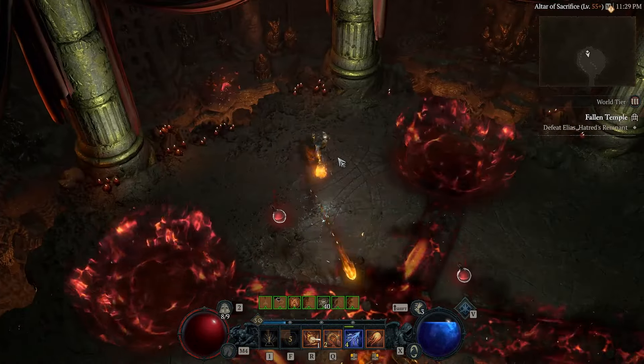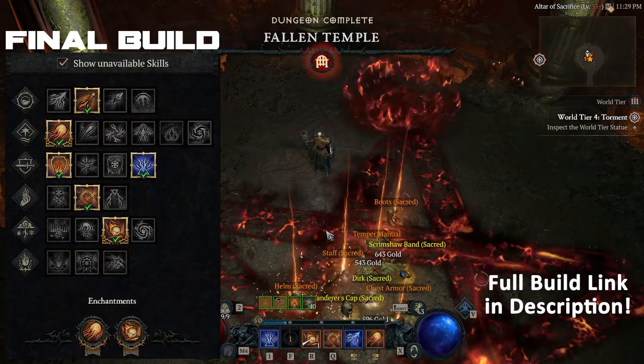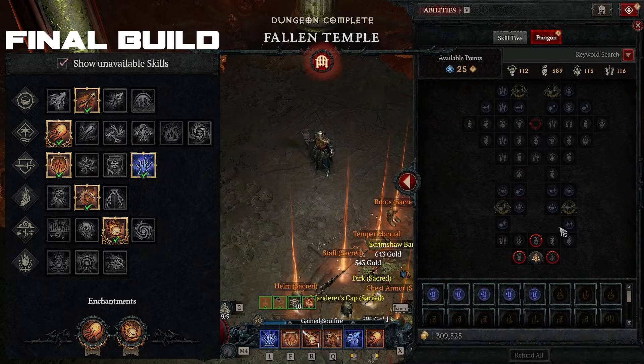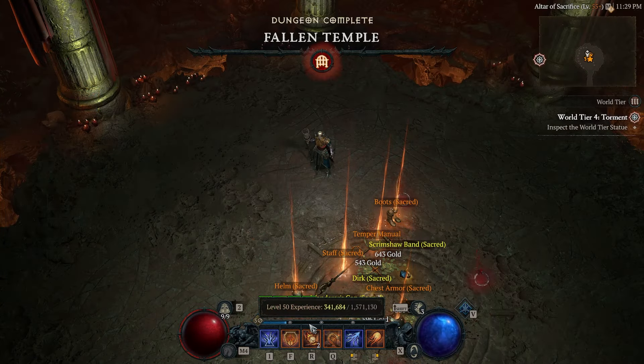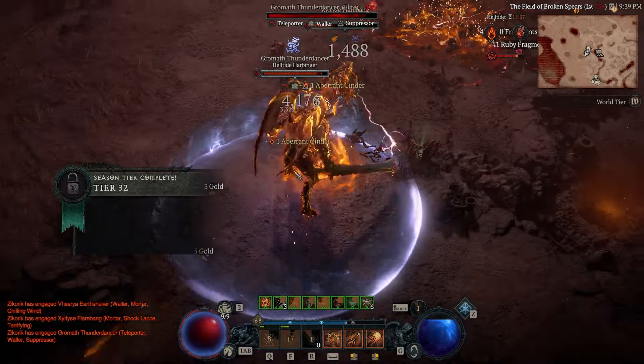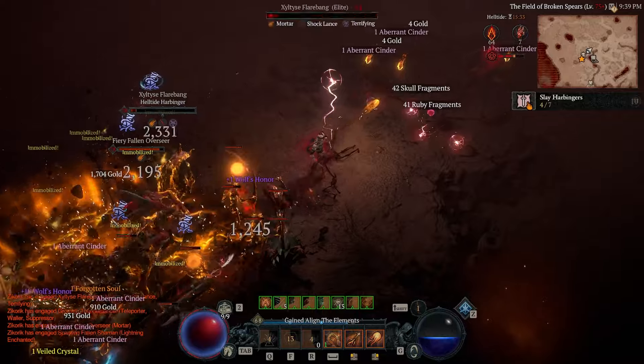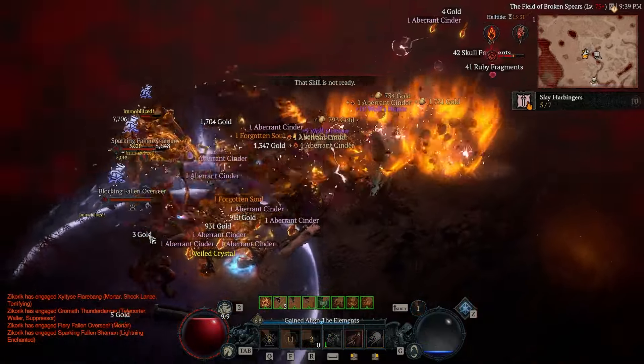So of course I had to stop everything I was doing and make a build for this. After testing a couple things out, I was able to do the level 70 capstone at level 50 with no paragon points and completely skipped World Tier 3. I then had some of the most fun I've ever had playing this game, solo farming World Tier 4 Helltides with this build. It has some of the most satisfying burst out of any Sorc build I've ever played, especially in this level range.